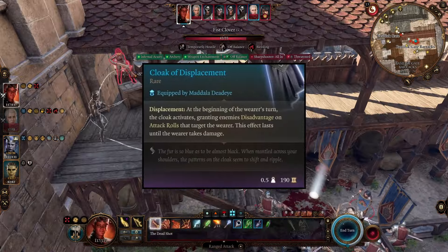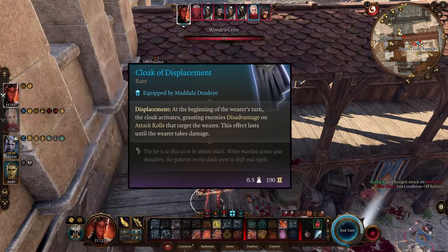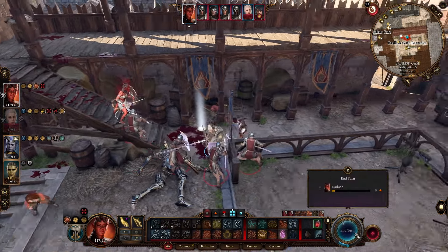For our Cloak, we're going with the Cloak of Displacement. This is absolutely fantastic because we are in heavy armor with an AC of 19. It causes anybody who tries to attack us once it's our turn to have disadvantage on their attacks until we take damage.